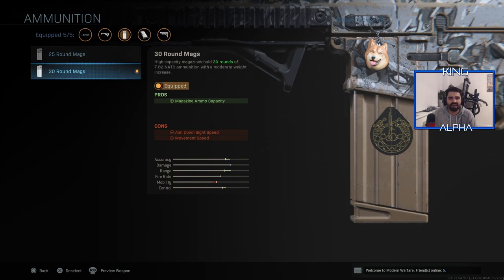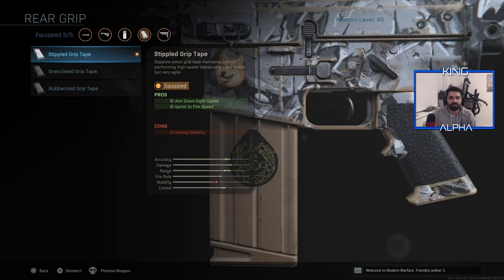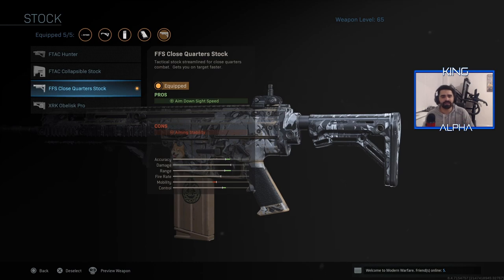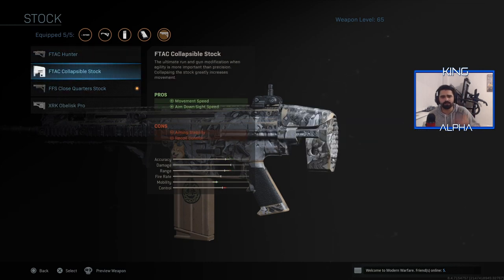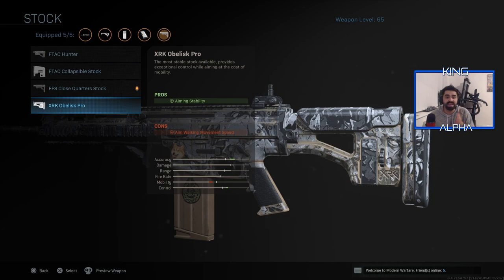I wish they had some other option for this, maybe to increase the fire rate — the fire rate on the SCAR is what really kills it sometimes. I've got the Stippled Grip Tape: you get sprint-to-fire speed and aim down sight speed, so that helps out a lot with aim stability. This is where sometimes you do lose control of the gun, but the other attachments will help out with that. For the stock, the stocks were one of my hardest — okay, movement speed and aim down sight speed, but then you lose recoil control and aiming stability.